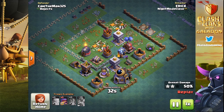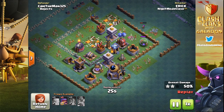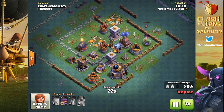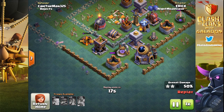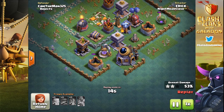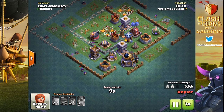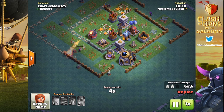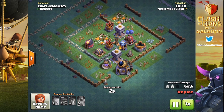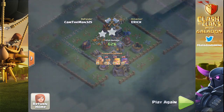Four archers go in and down goes the builder hall for the first star. At that same time, top right, the cannon goes down — that's the second star — and he still has five archers left to try to pick off just a couple more structures to up that percentage. It's amazing how many times you can win by just one structure, so patience at the end of these attacks — although it is kind of boring to wrap up an attack like this — is key. You want to grab every possible structure. Eric ends at 62%, two-star, good enough for the win.